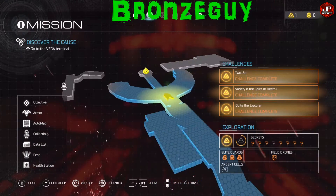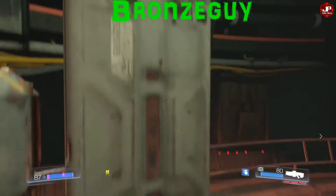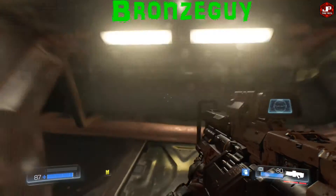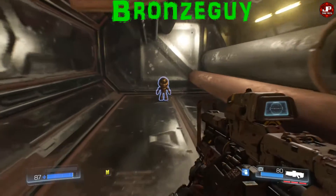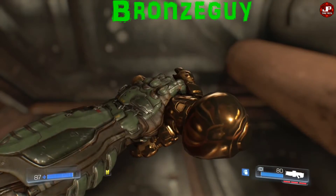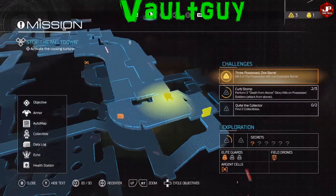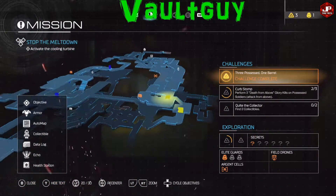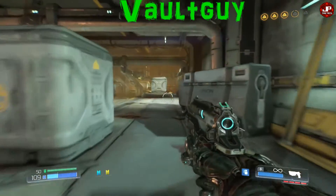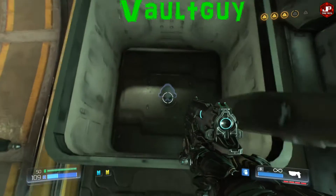This one is towards the end of level two — right at the end. You'll recognize this room as soon as you get to it, but you just turn left, jump up on these crates, and go into this vent.